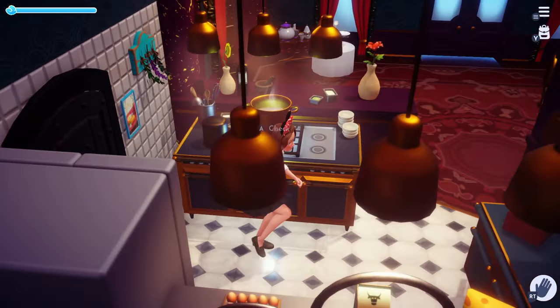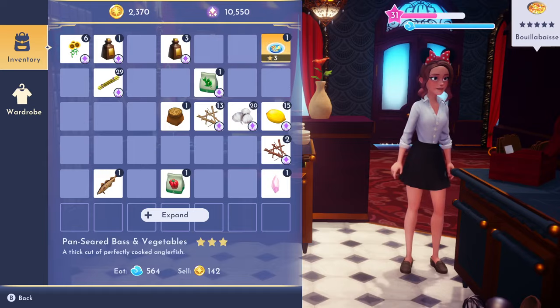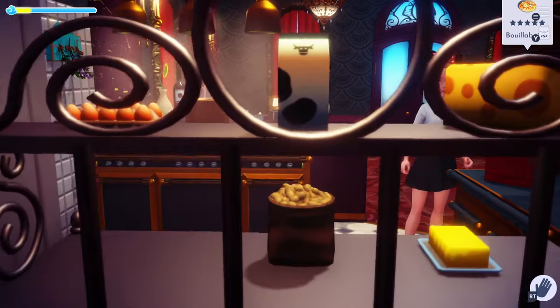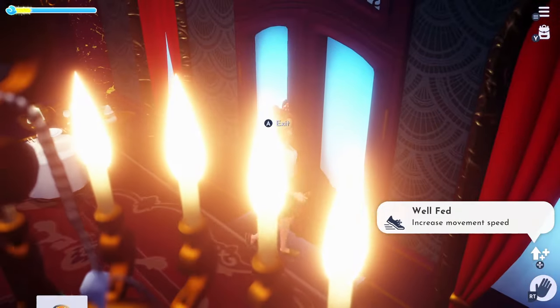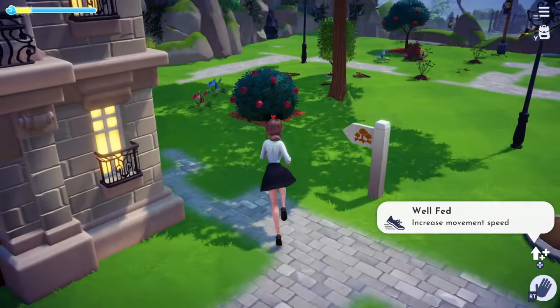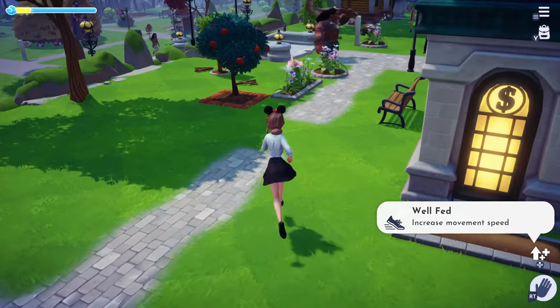If you eat your meals, you will get a movement speed boost — a 'well fed' status. For example, I have a meal here and if you look on this side and press it up, it shows 'well fed' and increases your movement speed. So it's a good thing to keep meals on hand so you can increase your movement speed in the game.